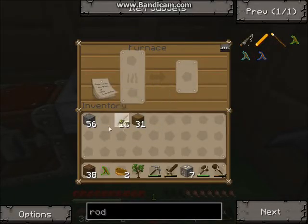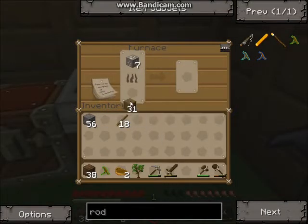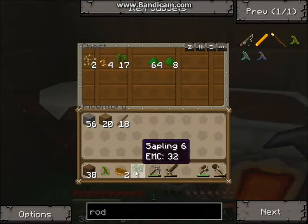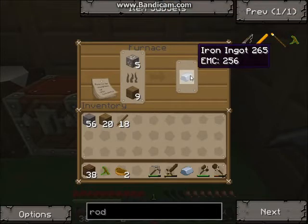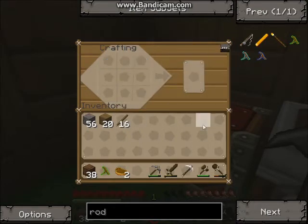We'll have to use... ah, screw it, I'll just put a block of wood in. Put that sapling back in there. Cook some iron up - there's one. And there we go. So same as how we've made the other picks - iron pick.